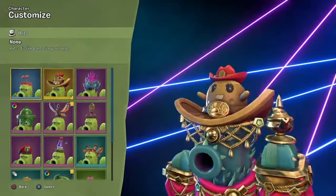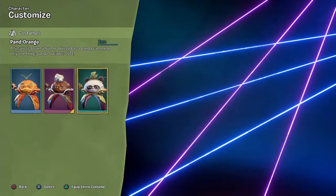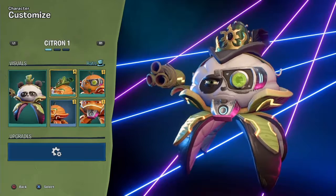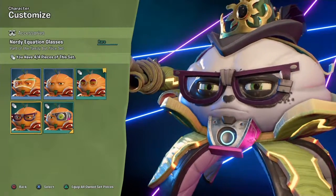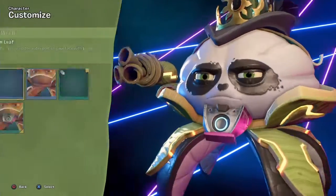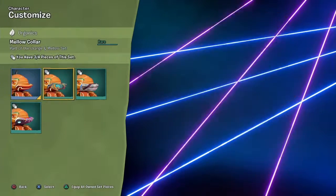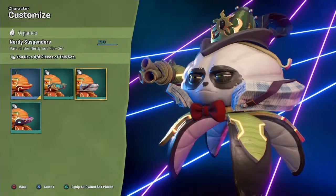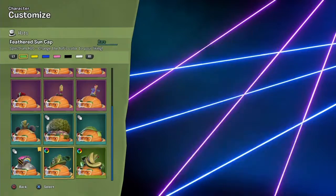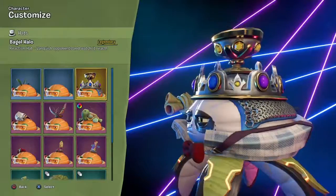Cactus — nothing. Citron — need to get the Panda Citron. They actually look kinda cool just like that. We'll take off this. Nerdy equation glasses. We'll give him the bow, why not. We'll give him nerdy suspenders. And we got a legendary hat — what is it? The bagel halo. I guess we can use that.